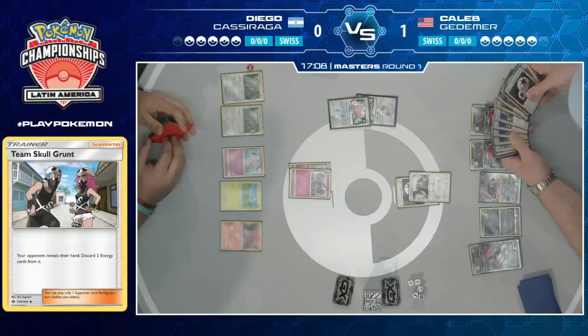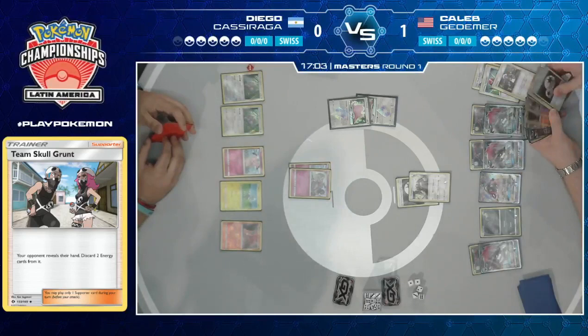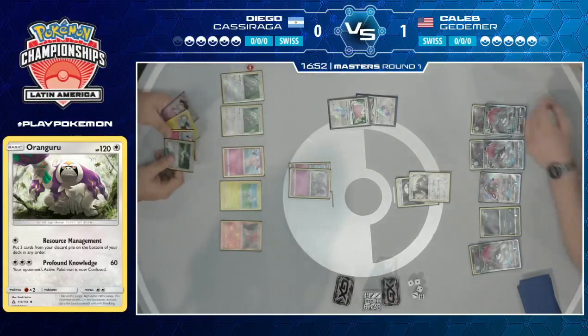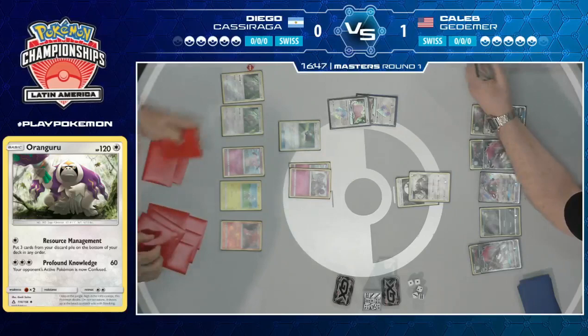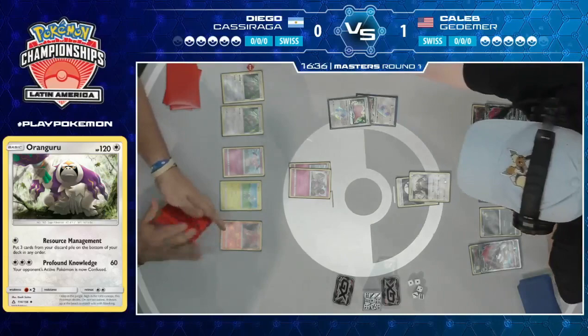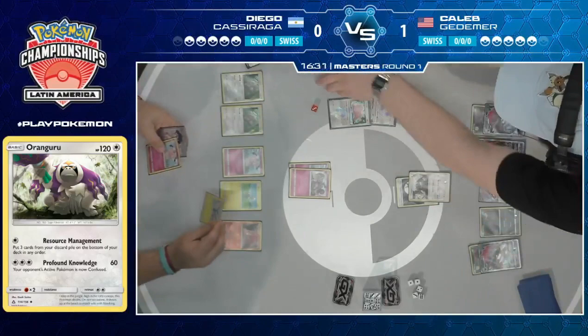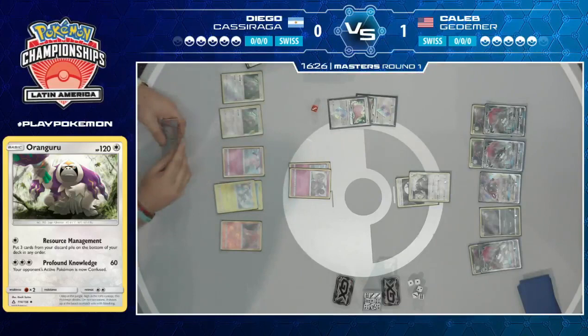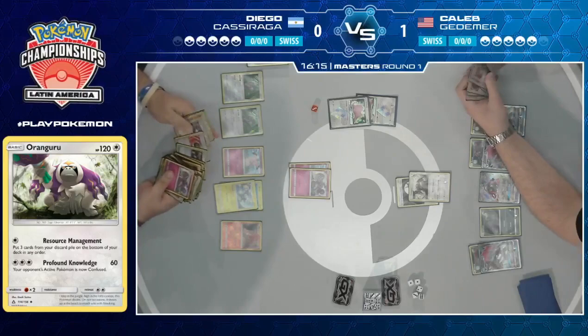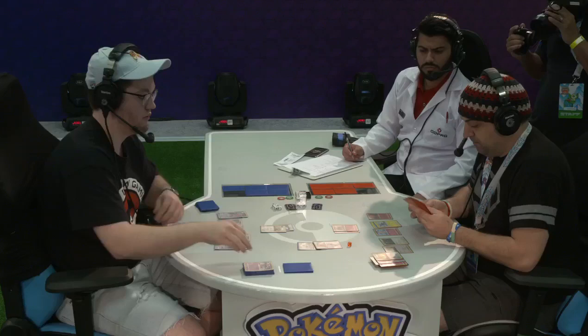This is really clever — the Double Colorless is one more energy than he needs to do resource management, but he can use it to retreat later and bring up Sableye for Limitation if he wants that win condition. I just want to point out how consistent Caleb has built his deck — four Elms, four Ultra Ball, four Timer Ball. You see him searching through his discard — they're all together. That is so much Pokemon search. So many great players over the course of Pokemon TCG history have always lived by the mantra that consistency is king. Minimizing the luck factor in your own deck and playing search cards in maximum copies — that's what gets you win after win at a big tournament over nine rounds.